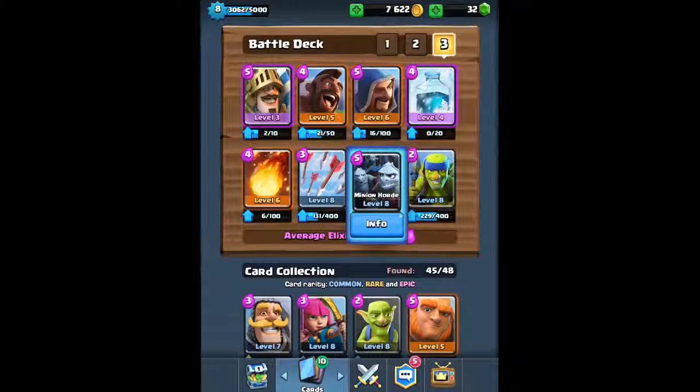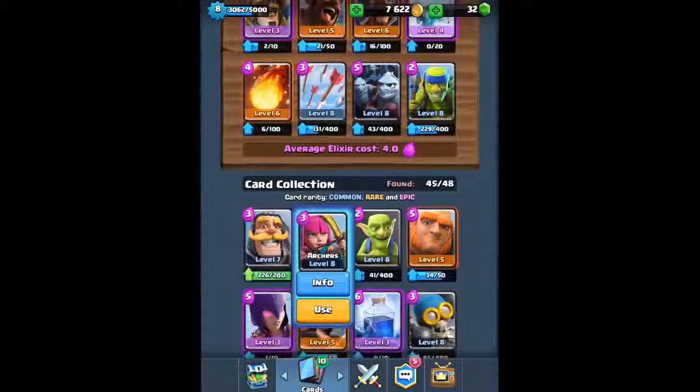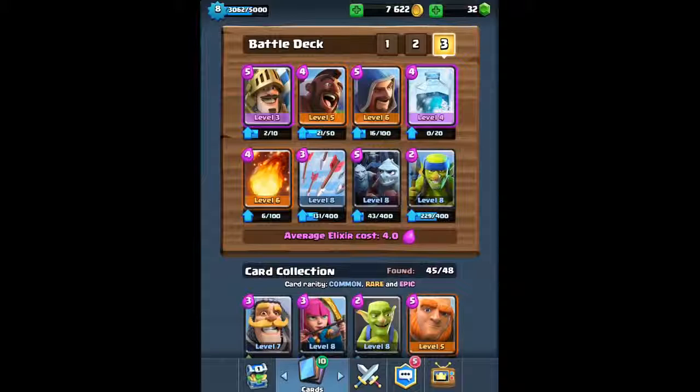The Minion Horde can take out some of the best cards in the game such as opposing Prince, Hog Rider, Golem, P.E.K.K.A., Giant Skeleton, Balloon, and the list just goes on. Spear Goblins is your low Elixir range attacker — you can also use Archers if you like. This is definitely one of the best decks for any Arena 5 player, and I'm gonna show you guys a live attack now.